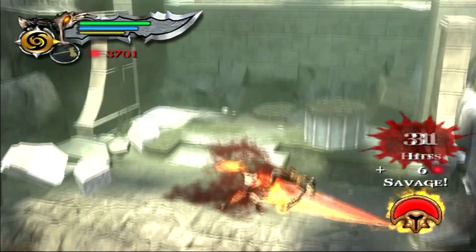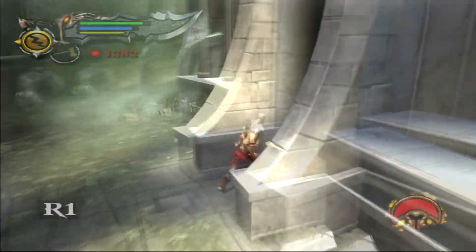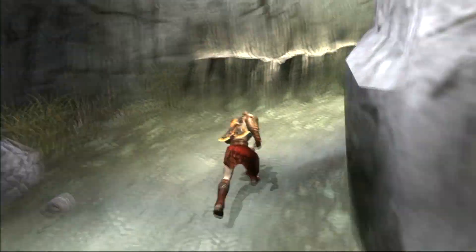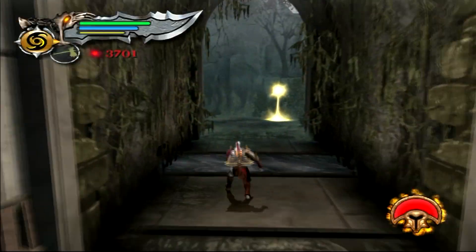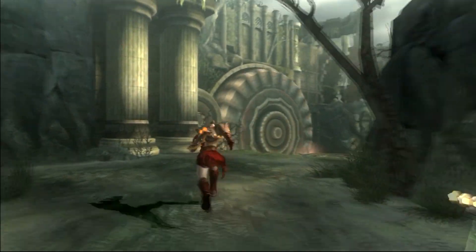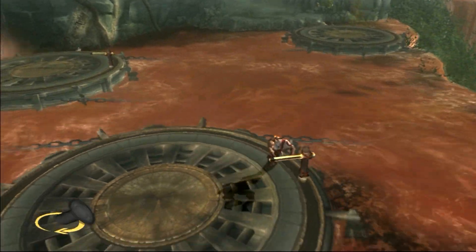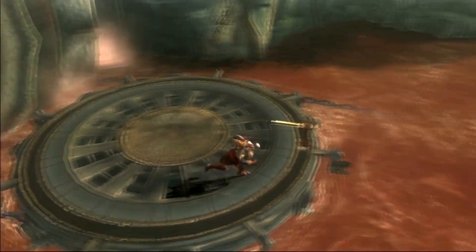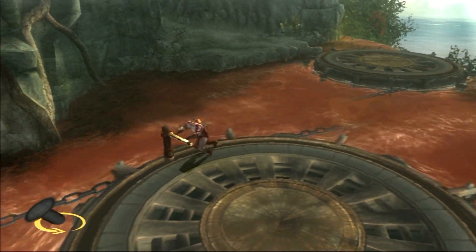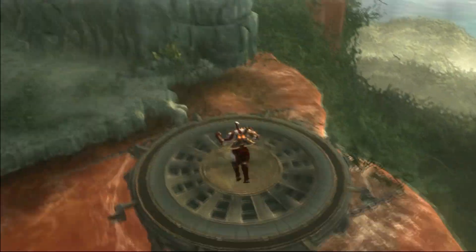We have to go through the entire area again and kill anything that gets in our way. We also have to realize that even though we never opened that green orb chest, it opened by itself anyway. That's kind of weird. It's one of the only times God of War 2 does that — that green orb chest remained unopened by us, and yet the other one was opened for whatever reason. It's only with that one chest from what I noticed.